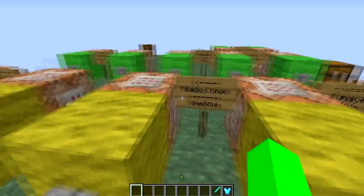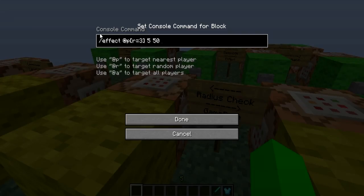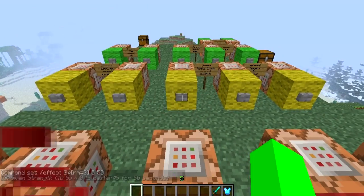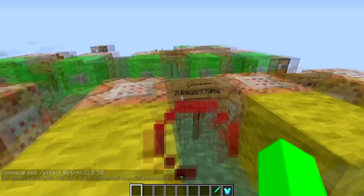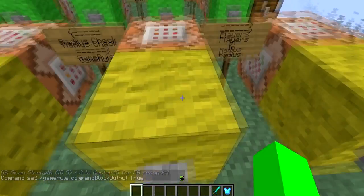You can also do a radius minimum — RM equals 3 — so the player has to be outside that radius. If I'm right here it won't give me anything, but when I get outside the radius it gives me the effect. That's useful if you want to keep players out of an area. You could actually TP them out if they get within that radius, and just have that command block constantly active.